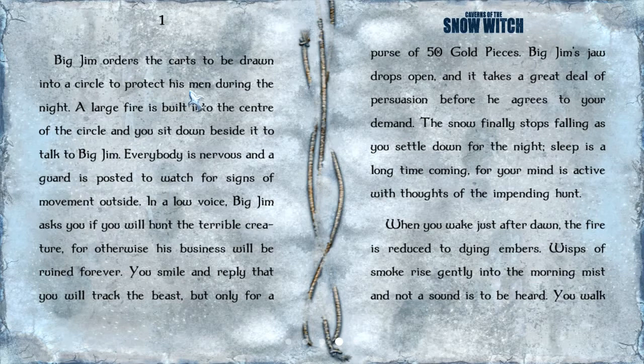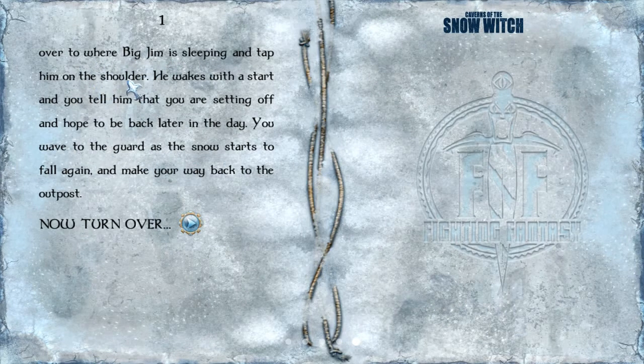Big Jim orders the carts to be drawn into a circle to protect his men during the night. A large fire is built in the center and you sit down beside it to talk to Big Jim. In a low voice, he asks you if you will hunt the terrible creature, for otherwise his business will be ruined forever. You smile and reply that you will track the beast, but only for a purse of fifty gold pieces — I'm a mercenary. Big Jim's jaw drops open and it takes a great deal of persuasion before he agrees to your demand. When you wake just after dawn, you tell Big Jim you are setting off, wave to the guard as the snow starts to fall again, and make your way back to the outpost.